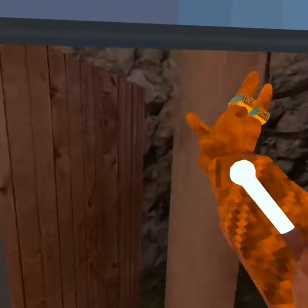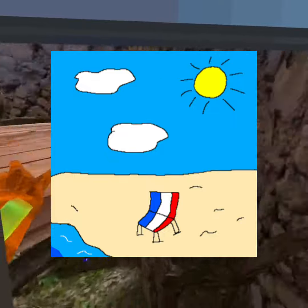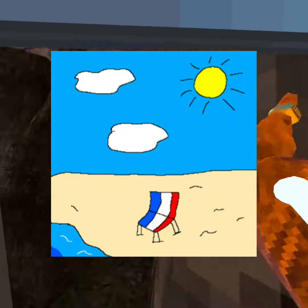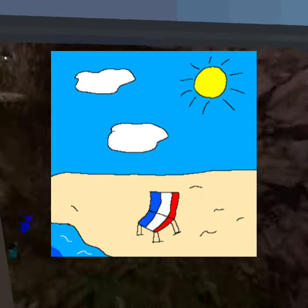We also have a water bottle that we will need to survive the heat waves. Speaking of which, let's start looking at maps. First, we have this beach concept, where you can sit back, relax, and look into the sunset while getting sunburnt.